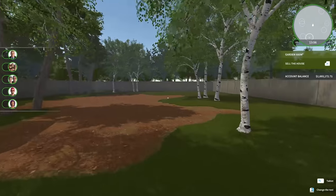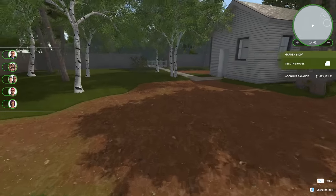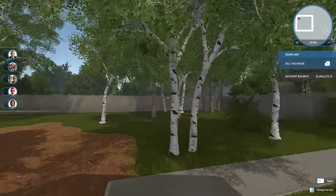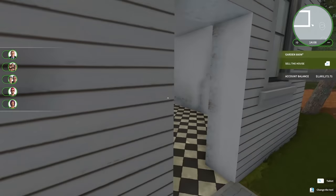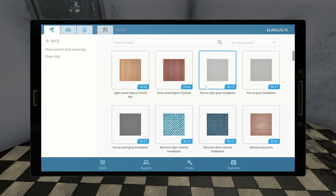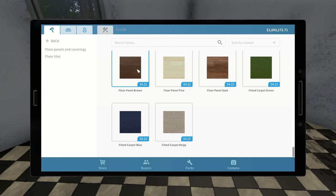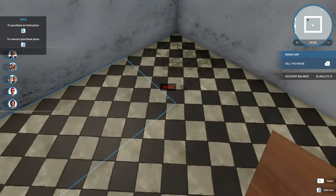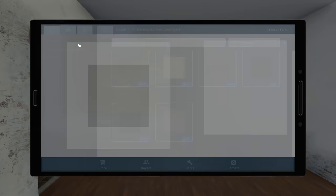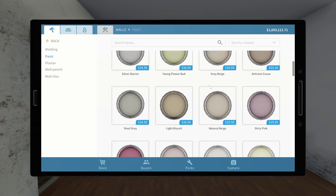Alright, there we go. Now that I have everything all mowed to one level of grass — don't worry, we'll worry about the giant gaping holes in just a moment. First I want to tackle this tiny little house. We already did the siding, so now we just need to do the inside. Let's just go with a nice simple wooden floor. Maybe something like that — that should work. For the walls, let's just go with a nice white. Medium amount might be enough given how small the room is.